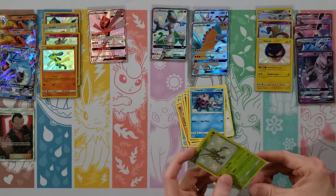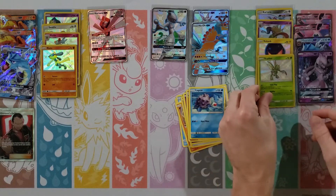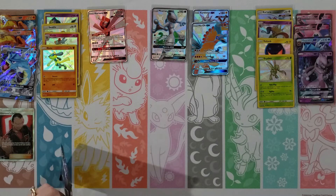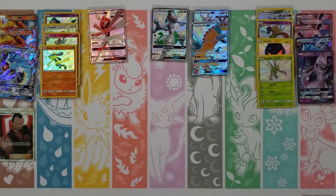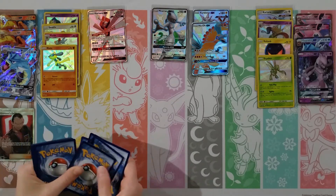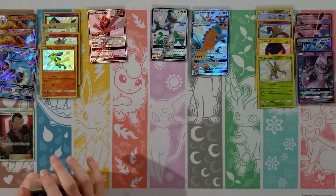Ekans, Voltorb, Geodude, Pikachu, Clefairy, Fairy Energy, Misty's Determination, Brock's Pewter City Gym, Giovanni's Exile — Mewtwo — and then a Misty. We did get a normal Mewtwo here. I've got my Mewtwo pack. I think we've gotten four normal ones so far.